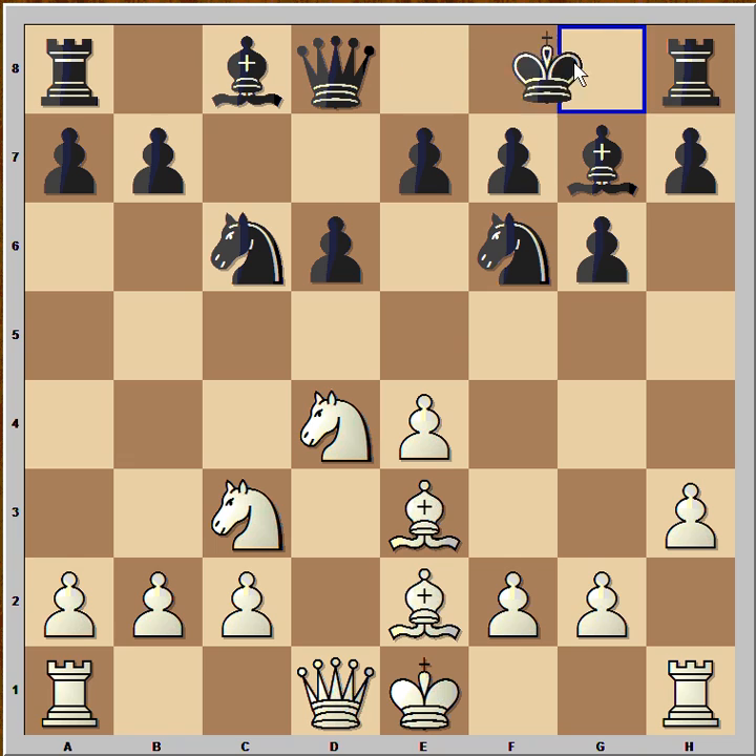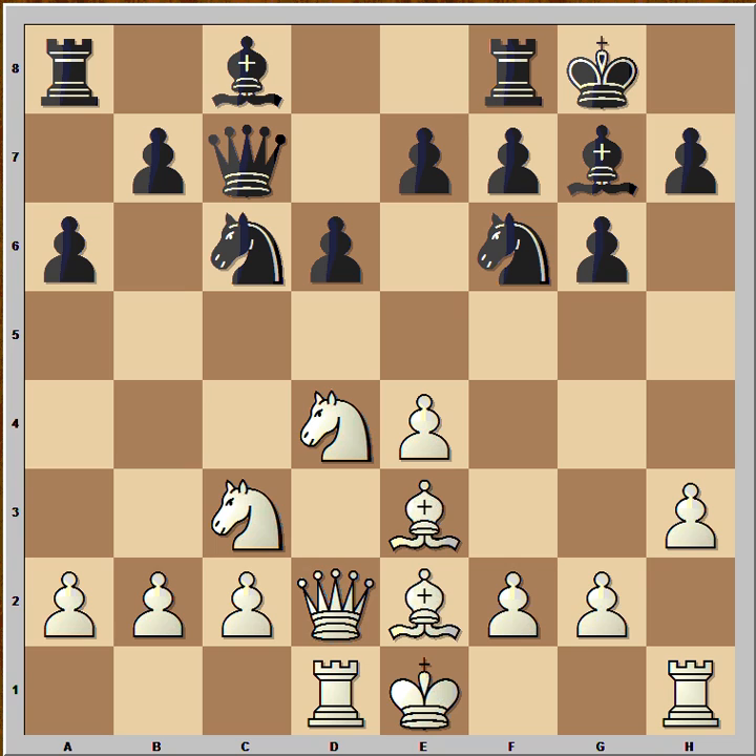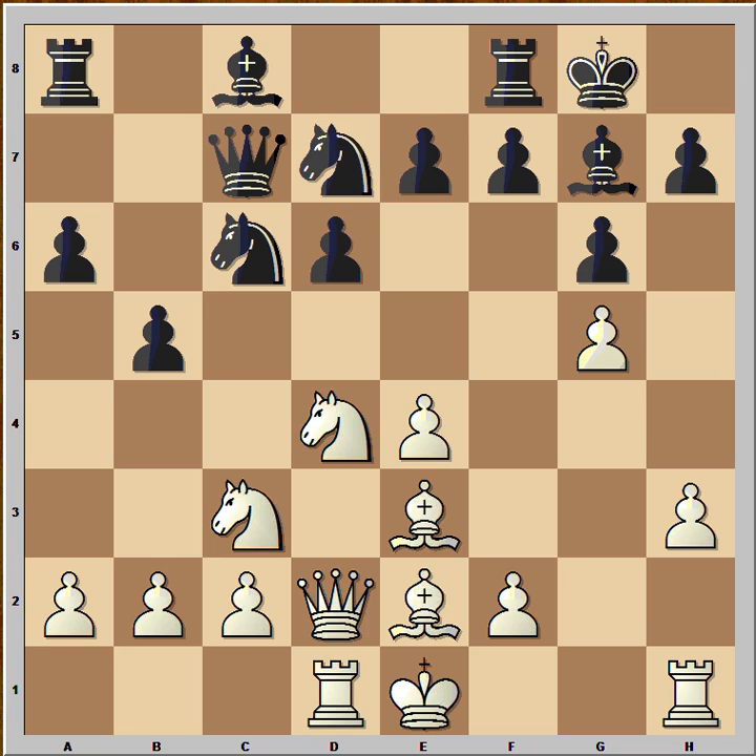H3 was played. Black castled kingside. Queen to D2 — it looks like white is planning to castle queenside and push the pawn to G4. A6 was played, and now it appeared that white changed his plan. Instead of castling, he played Rook to D1; he wanted to play safe chess. Queen to C7, G4, and black played B5. It appears that B5 looks aggressive, but it is not the best move. G5 attacking the knight, and after black played Knight to D7, black's position was totally lost.